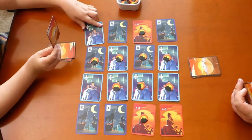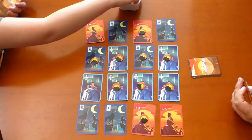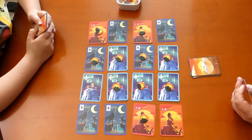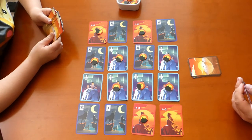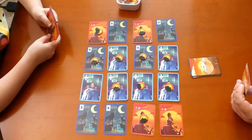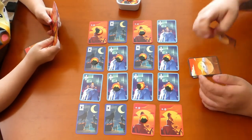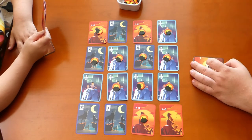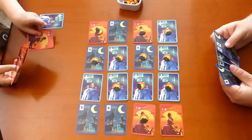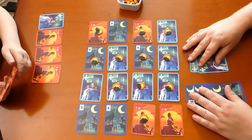Jess swaps this penguin for a lion. I take the penguin face down then swap — I think I've got majority on penguins so I'm going to swap this wolf for this penguin. The wolf goes face down and the penguin stays there. And that's all six of Jess's cards. So we're going to lay out what we have — I have two penguins and four wolves. Jess has one penguin and five lions.